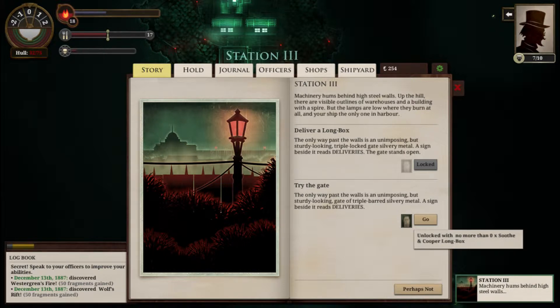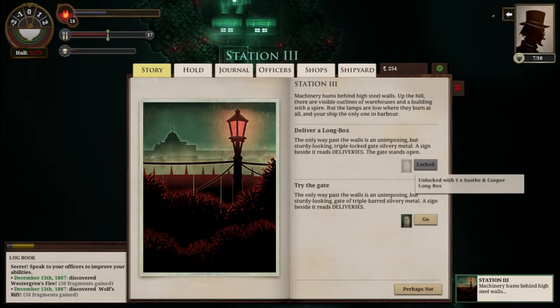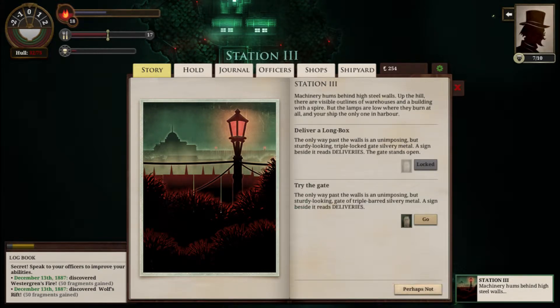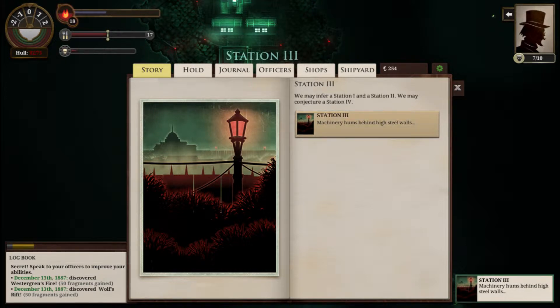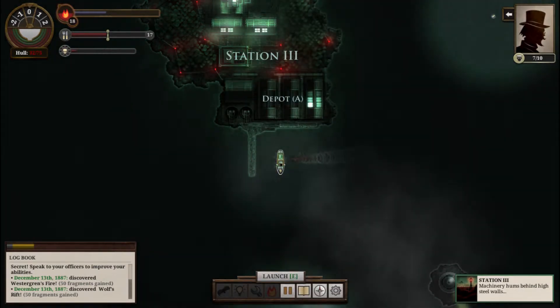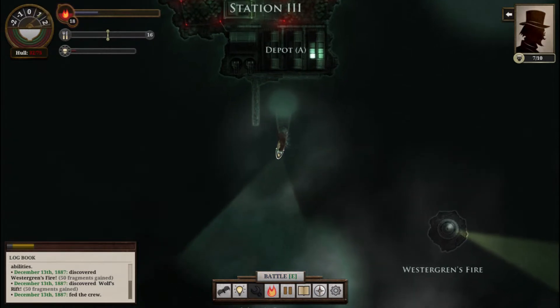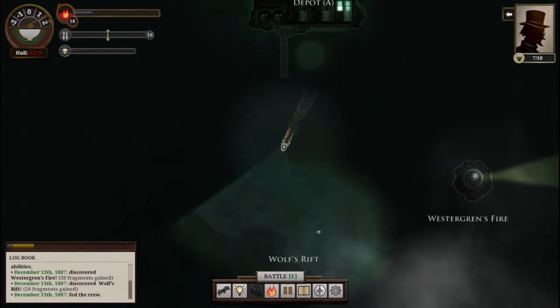I'm locked with no more than zero. So I need a Sooth and Cooper long box? Actually, it's a delivery. The metal is steel-hard and icy-cold to the touch. Attempts with chisels and crowbars fail — perhaps if you could bring the ship's guns to bear. Let's not do that — that seems like a terrible plan. It says Station 3, so I guess it must be part of Fallen London's Admiralty. Well, perhaps not. Launching. We did discover a few places. Wolf's Rift is just this gigantic chasm that I don't feel comfortable being over.